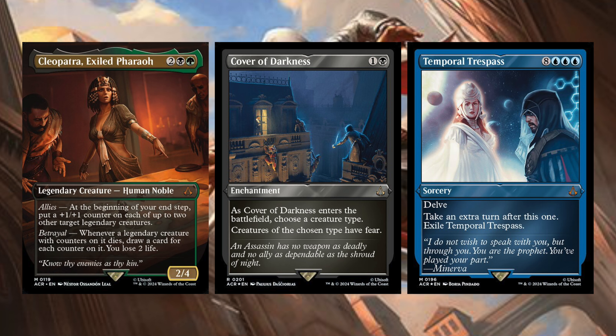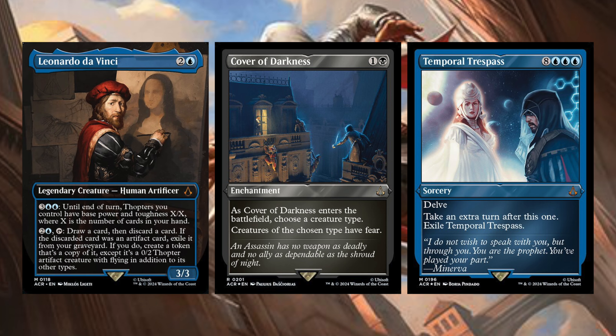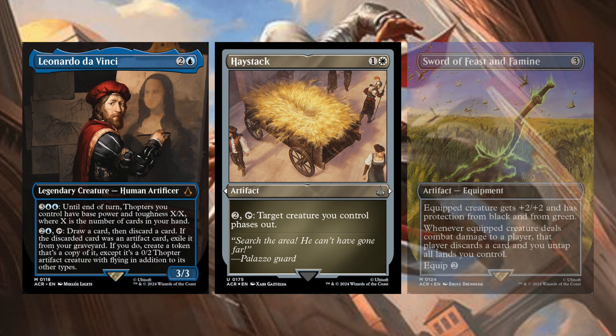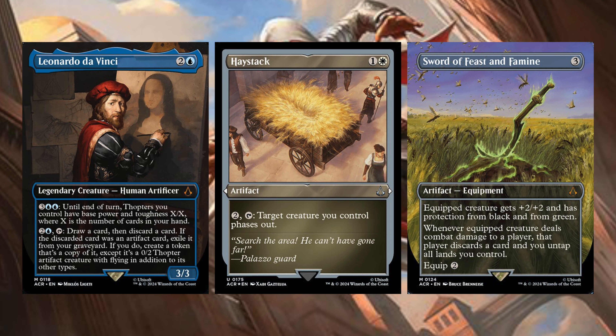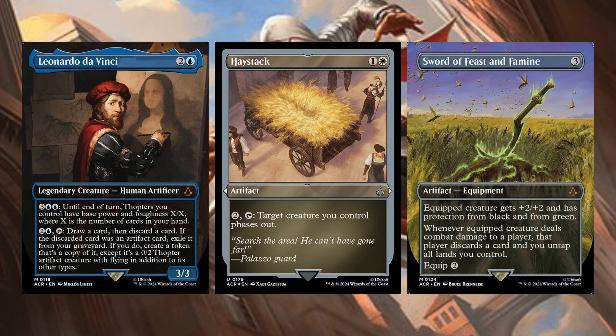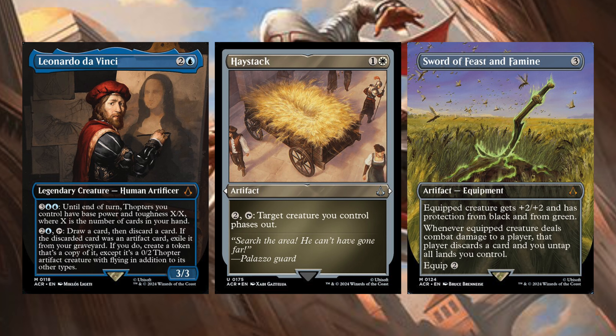Temporal Trespass is also a reprint. You can delve this out and then take an extra turn after this one, and you have to exile Temporal Trespass — so you can take an extra turn for just three blue mana. We're getting some awesome reprints here. The last three new cards are Leonardo Da Vinci, Haystack, and Sword of Feast and Famine. Leonardo Da Vinci is two generic and blue, legendary creature Human Artificer. For three blue-blue until end of turn, Thopters you control have base power and toughness X/X where X is the number of cards in your hand. For two generic and blue, draw a card then discard a card. If the discarded card is an artifact, exile it from your graveyard — if you do, create a token that's a copy of it, except it's a 0/2 Thopter Artifact creature with Flying. I can't even get into the big-braining you're going to have to do when brewing this card. Leonardo Da Vinci is going to be a threatening commander.